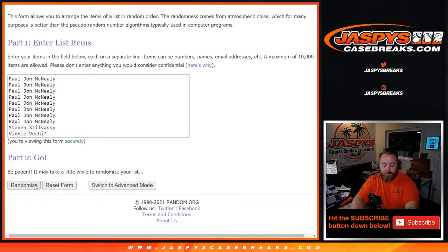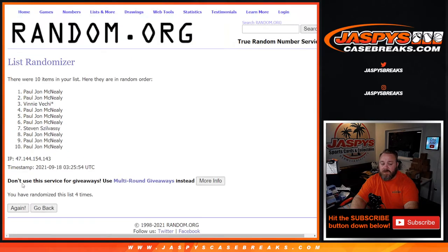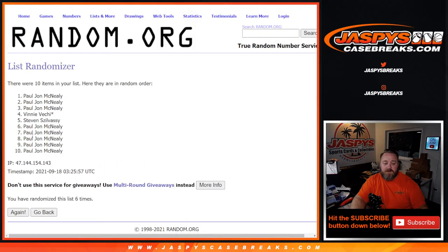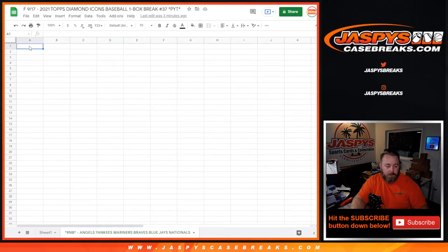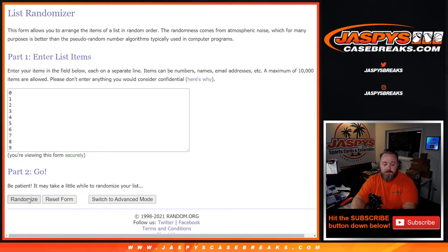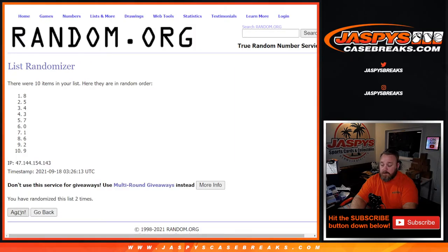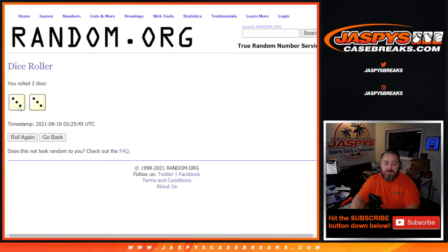Good luck, everybody. First on the customers, 6th and final time from PJ McNeely down to PJ McNeely. 6 and 6 times on the numbers. 6 and final time from 7 down to 5. So you can see 6 times on the numbers, 6 times on the customers, and 6 times on the dice.